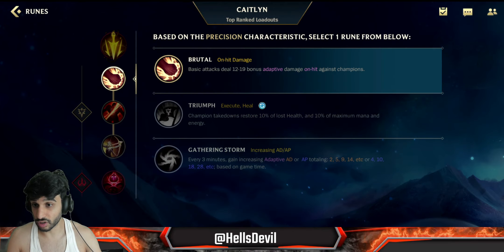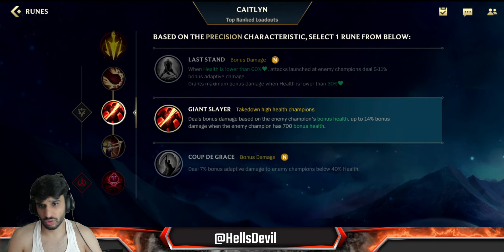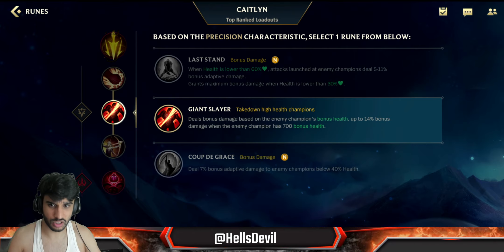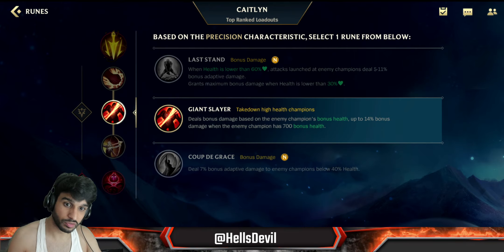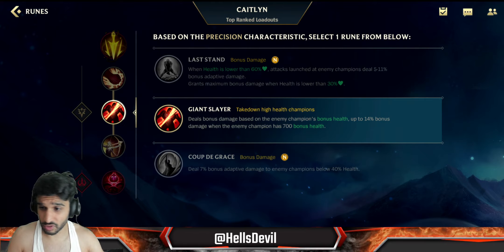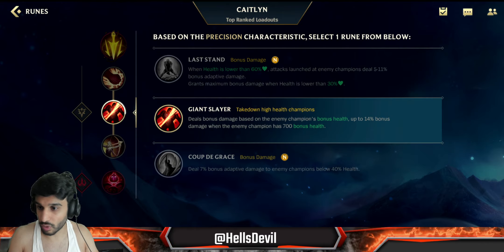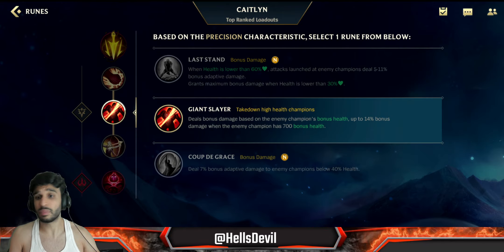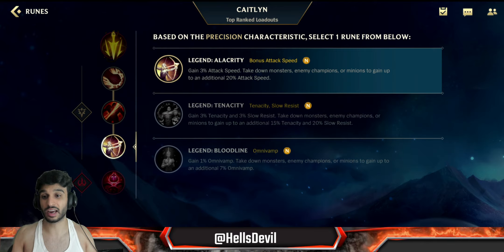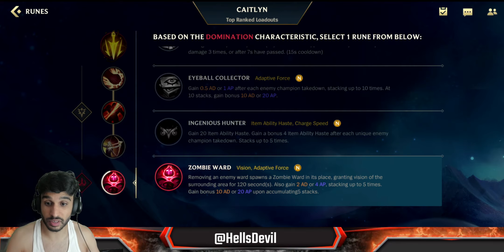You go for Brutal, because you want to brutalize the enemies in the early game. You go for Giant Slayer, because more often than not you're going to end up having to deal with frontlines - even though Caitlyn cannot really do that too well. You'll do more than enough damage to squishies, but it's against the frontlines that she really struggles. Giant Slayer gives you 14% bonus damage against high-HP targets. A lot of items give HP - Riftmaker, Liandry's, Trinity Force, Black Cleaver - so Giant Slayer is almost always going to be useful. Then Legend Alacrity for the attack speed, and my favorite ward rune, Zombie Ward - you need to stack this up as fast as you can, and it really allows you to bully the enemy.